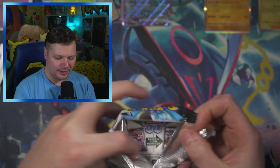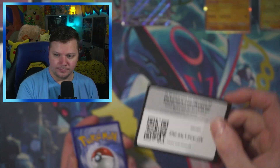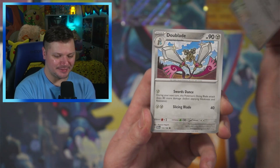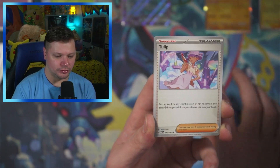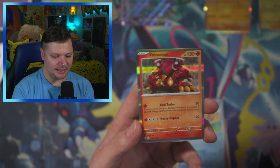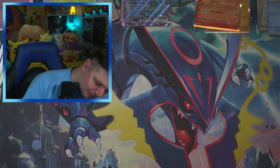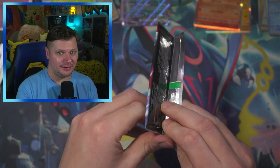Here we go, second pack. Fighting energy — we got it right. Whismur, Double A, Surskit, Flamigo, Dondozo, Tulip, Veluza, Ambipom, Mantine, and a Volcanion for the rare. We've got four packs left of Paradox Rift, and it's not looking so good. Unless we get four hits out of these packs — or we could tie, which I didn't take into consideration.